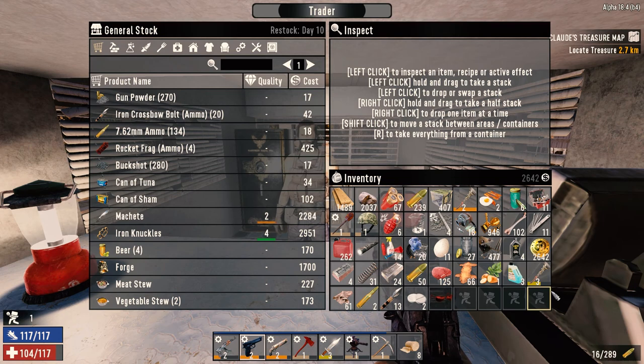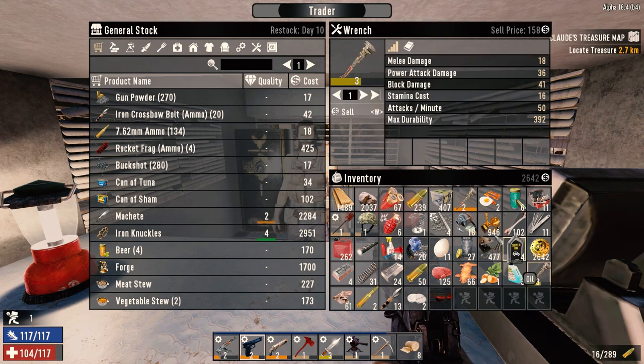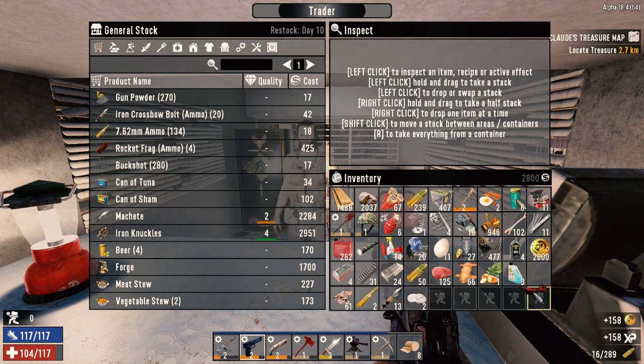We were going to sell one of the wrenches. We do have an extra wrench. This one's at $1,836, and this one's $2,139 - so this guy is going to get sold. Make a few coins off of that, and I think that's about it.